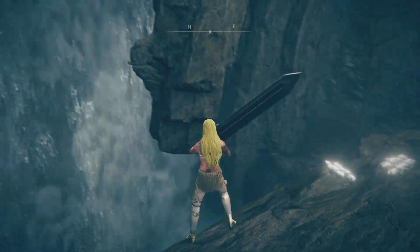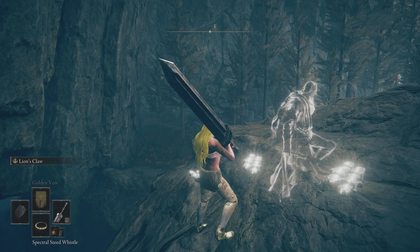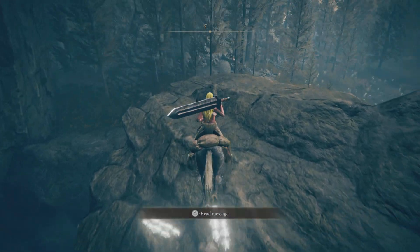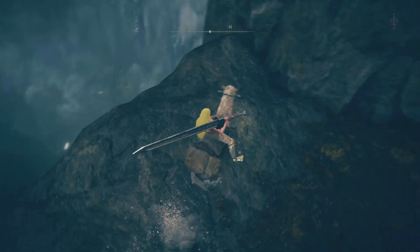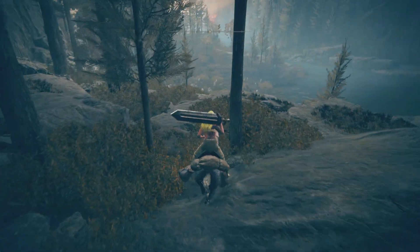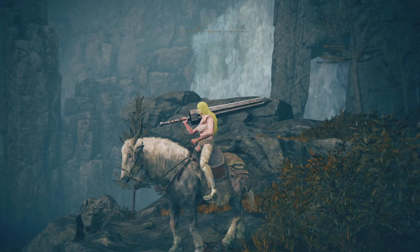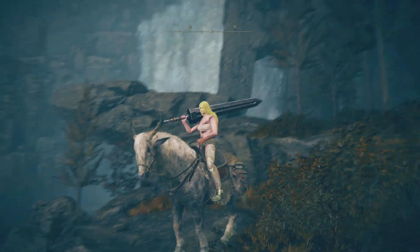Oh nice — that did nothing by the way, that did absolutely nothing I think. Oh wait, if you look down there is actually an item, so it might have dropped an item down there. I'm not a hundred percent sure, but I think maybe. So if that drops an item, then yeah, you do want to shoot that down.